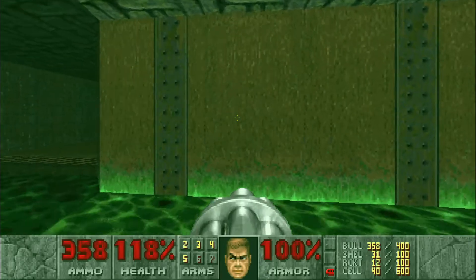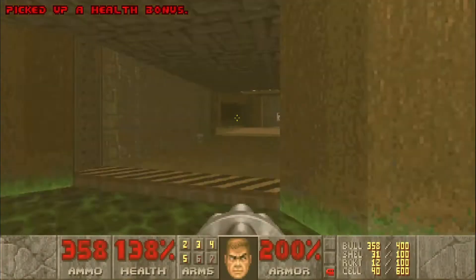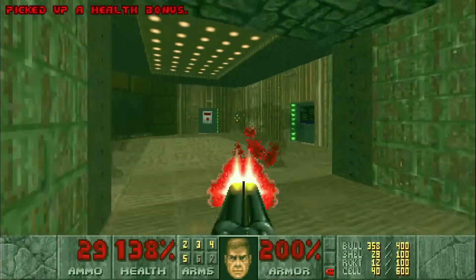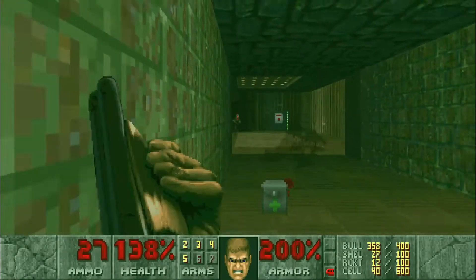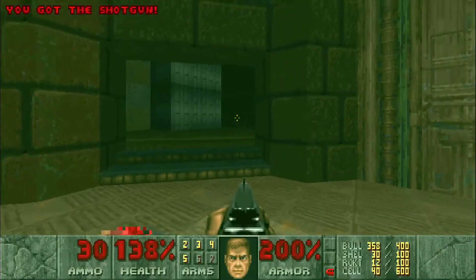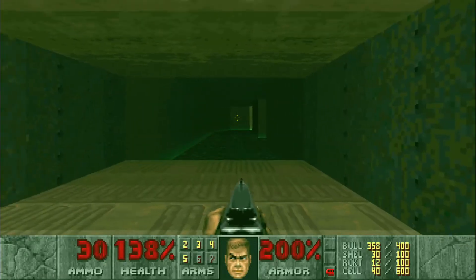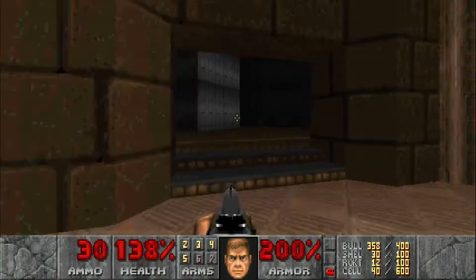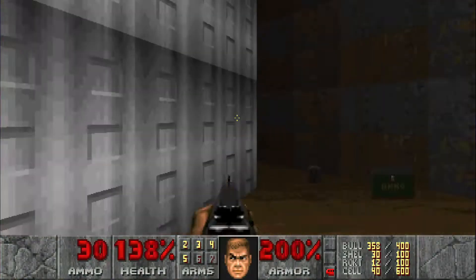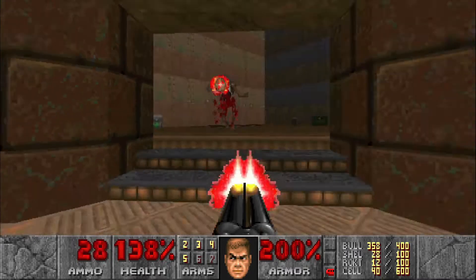Alright, let's grab secret number two — open this wall right here for some Mega Armor and health bonuses. When we go inside this room here, you can also hit this switch, just go back through there if you want to. There's gonna be a Revenant. We're gonna pull him right to the lift here and then bring him down.